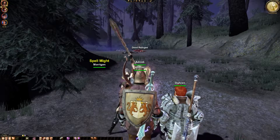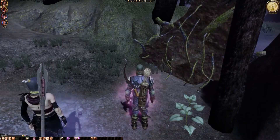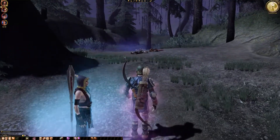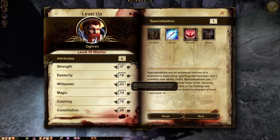There's a dead refugee up ahead. We'll loot the elf root first. Ogryn has a level up. We can give him like three strength and a bit of dexterity perhaps. Let's say like that.